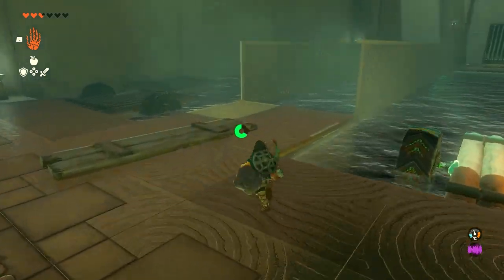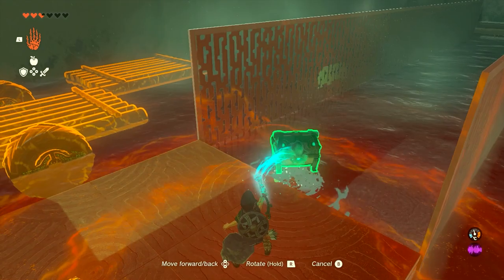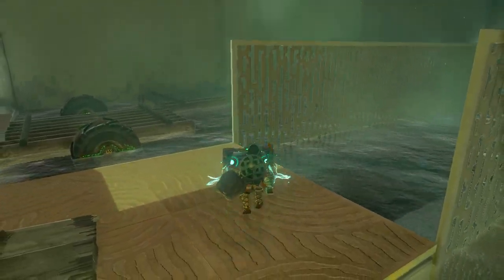Now, before we do anything else, we are going to collect a chest that's in the water here. Use your ultra hand to go ahead and grab it, pull it out, and open it. We're not going to spoil what's inside the chest, so go do the shrine yourself to see.